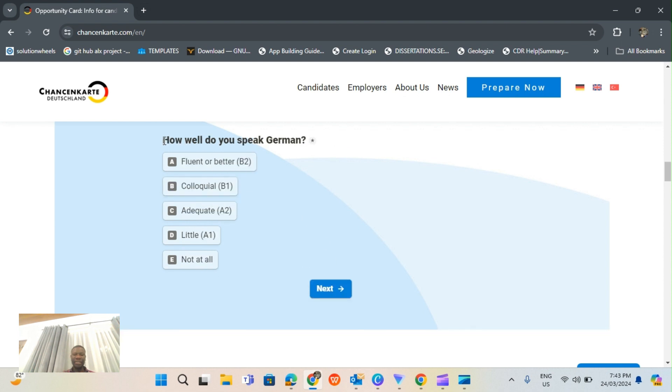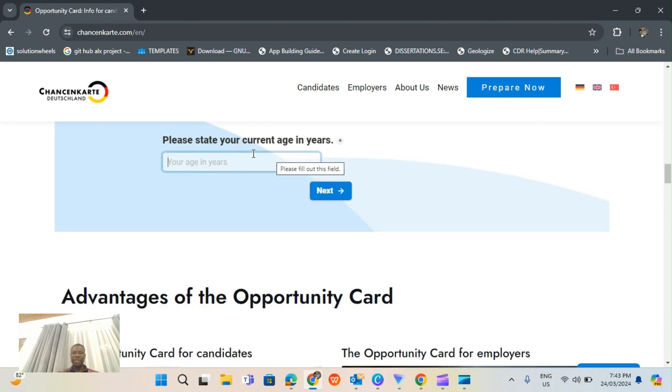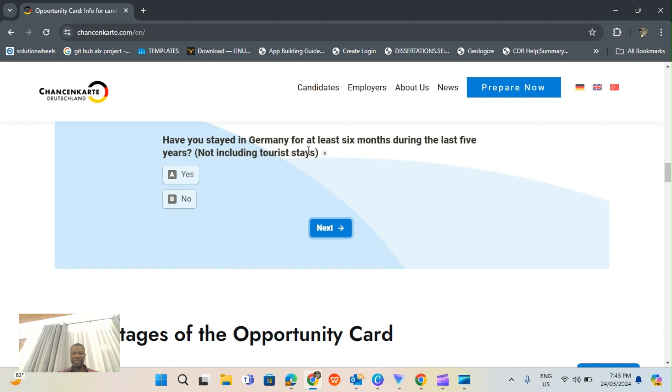Which country do you come from? You can select from options like Slovakia, South Africa, Philippines, India, Nigeria - let's hit Nigeria. How well do you speak German? Let's say not at all. How well do you speak English? Say business fluent or better. Please state your current age - let's say 36. Have you stayed in Germany for at least six months? Let's say no. Do you have a spouse with similar personal and language experience? Let's say yes.